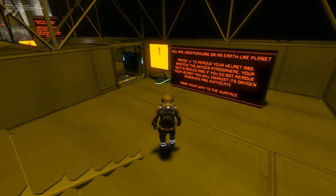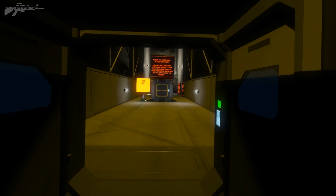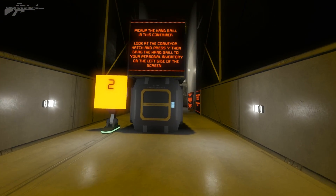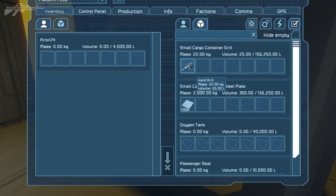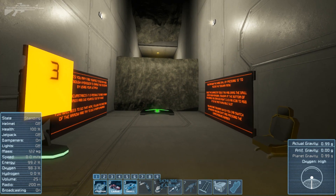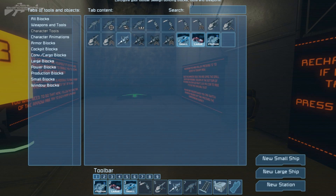Your suit is sealed so if you don't remove your helmet you're okay. It's basically giving you instructions on how to survive. We can take our helmet off and continue through this airlock — pick up the hand drill in this container, look at the conveyor hatch and press it. It's just a basic tutorial on how to do things, not really important for veteran players but helpful for those struggling.